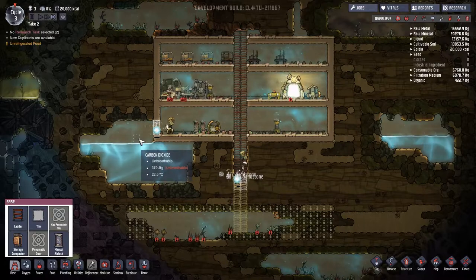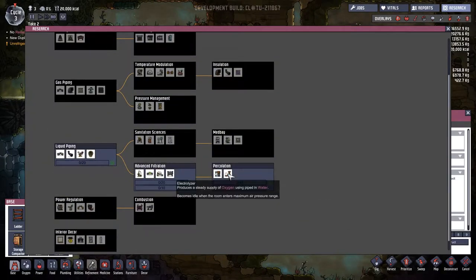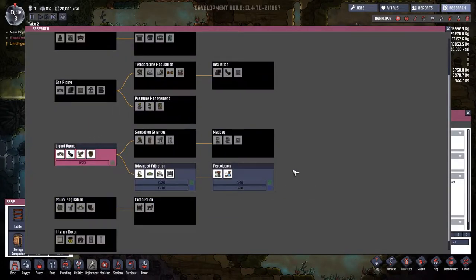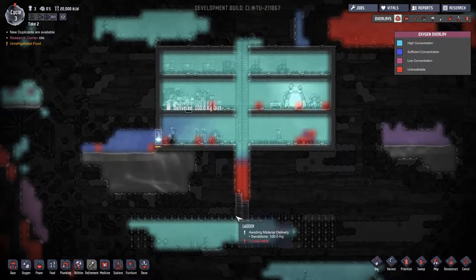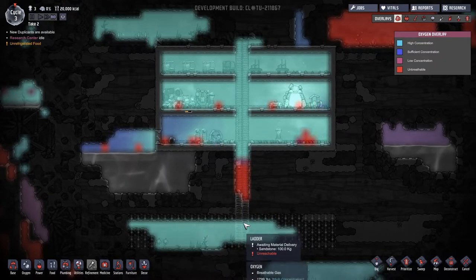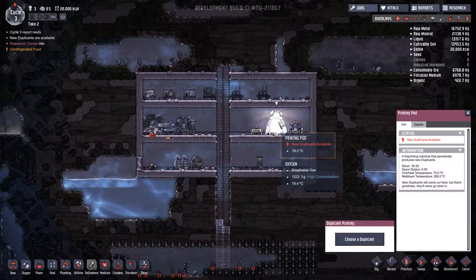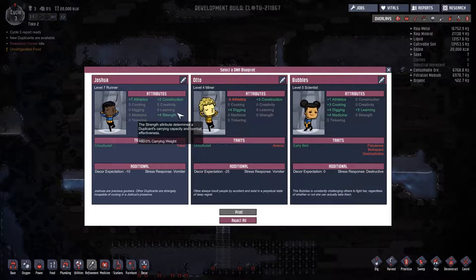Eventually we'll build out here and put a water purifier. I want to get research started — starting with water purification will get us faster to the electrolyzer, which is a great way to get oxygen. Then power regulation will get us to the hydrogen generator, because the electrolyzer puts out hydrogen. So I'm going to select liquid piping to continuously craft. Our oxygen looks pretty good, and see how that oxygen is already falling down as CO2 — so hopefully oxygen from down here will raise up and fill us. We have a new duplicate available but none of them look super amazing right now so I'll leave it.